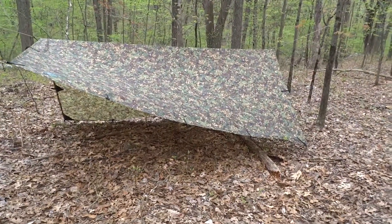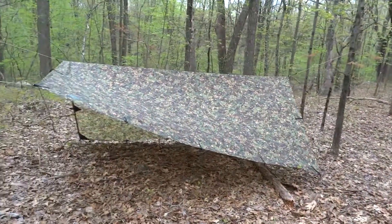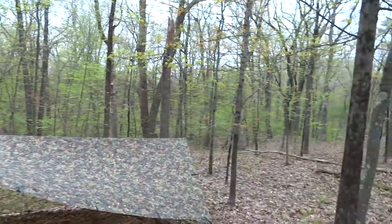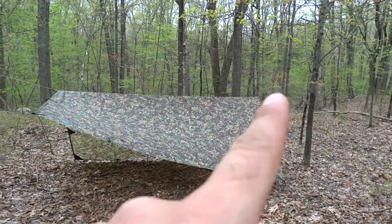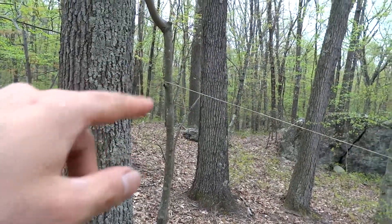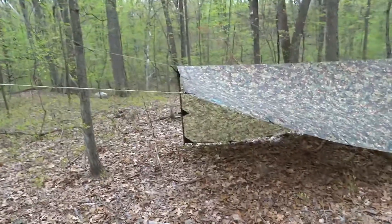So my shelter is set up here. Nine by nine DD tarp, ridge line in between two trees, presser knot on that side, presser knot on this side. Just tied this one off to this tree here to give me a nice entranceway.